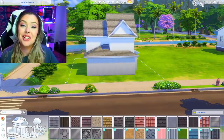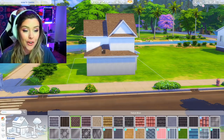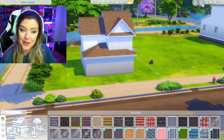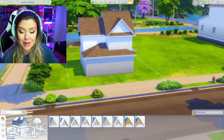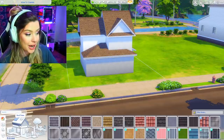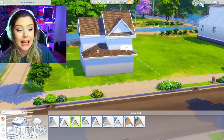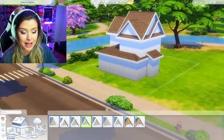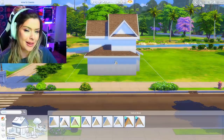I always like to change my roof paint — it looks weird when I leave it as the default. I'm going to use the scalloped pine roof; this one is my favorite. I also always add roof trim. If you click on the roof, you can see different trim options at the bottom. Roof trims really make a difference in your build. I like to use the really thick one — some people prefer a thinner one, but I like that bulky look.